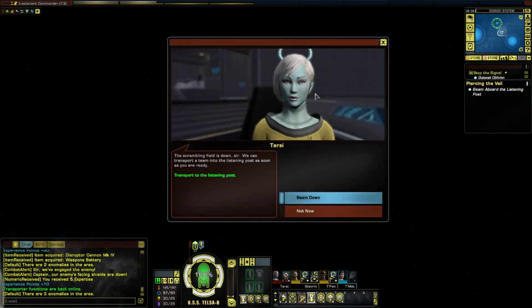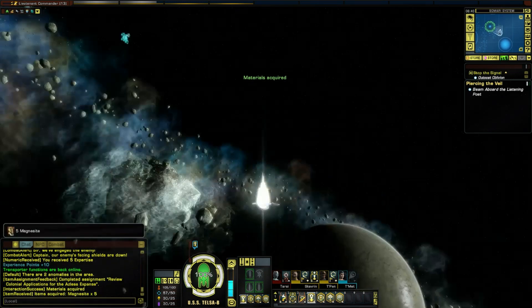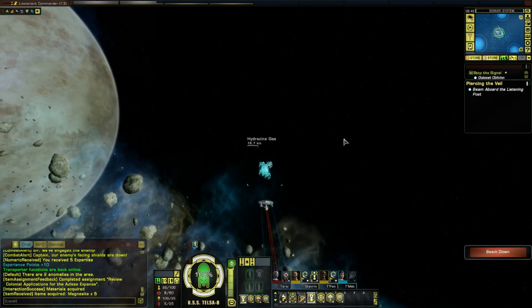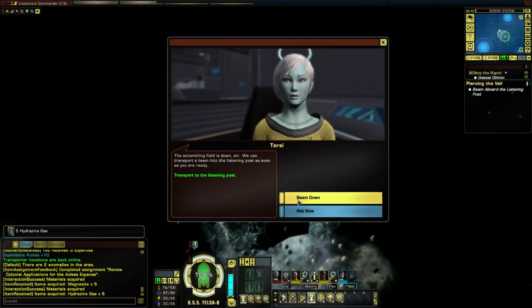Transport functions are back online but I have two anomalies to go get so let's go get those now. The scrambling field is down so we can transport our team into the listening post as soon as we're ready. Not now - be right back. There we go, that was nice and quick. We can beam down now - let's do it.